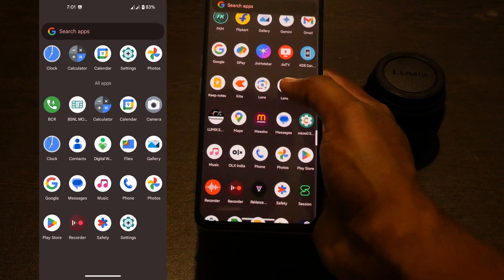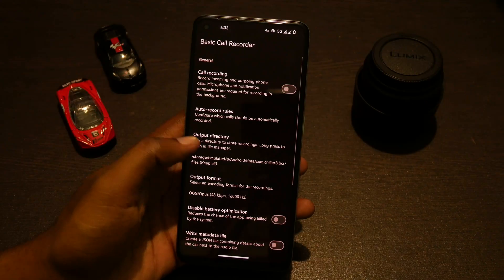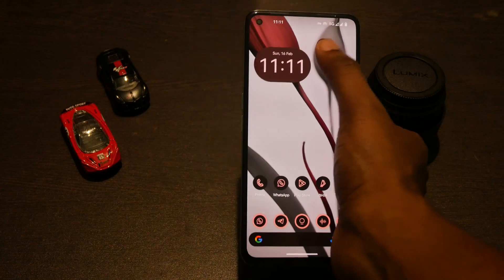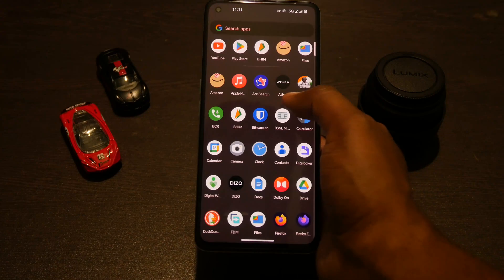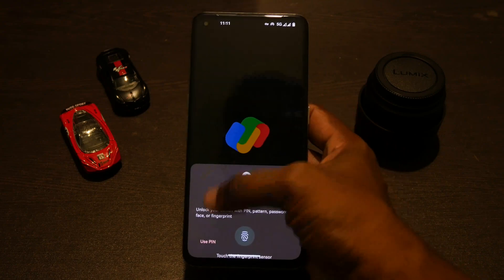First things first, when setting up this ROM you do get some AOSP apps like the music app, voice recorder app, and so on. It reminds me of base LineageOS. Initially when I was setting up the ROM, Google Pay did not work — it was showing that the device is unverified.